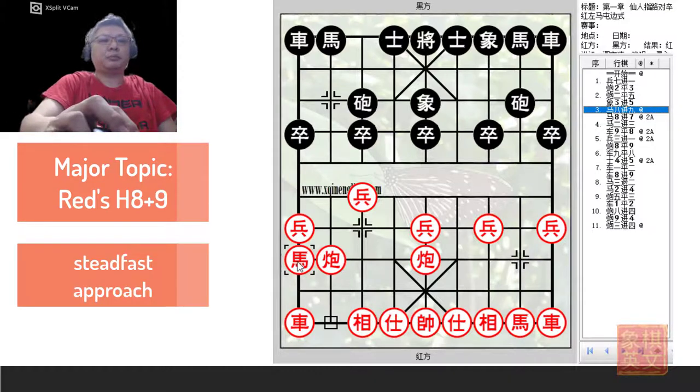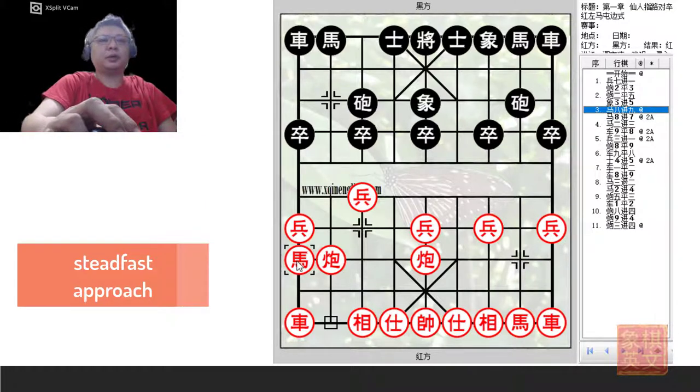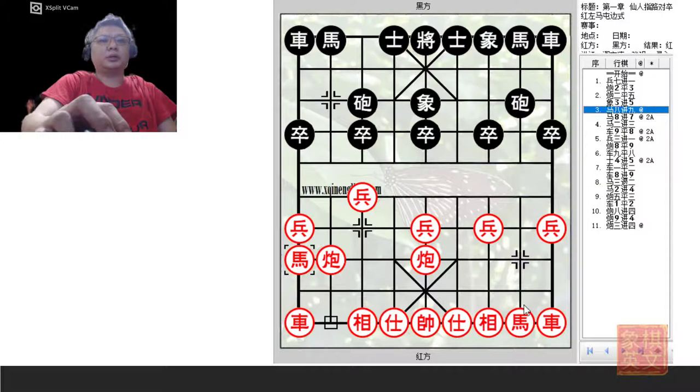This opening system applies to this board and the next one. In the earlier boards, in the first two boards, Red plays H2+3 followed by R1=2. In the third and fourth board, Red captures the central pawn and prevents the chariot from moving. Now in this board, Red chooses a very steadfast approach, deciding to release some of the pressure the Thundering Cannon has placed on the elephant by developing his left horse as an edge horse. This is also sometimes seen in actual play.